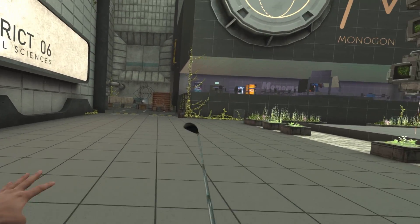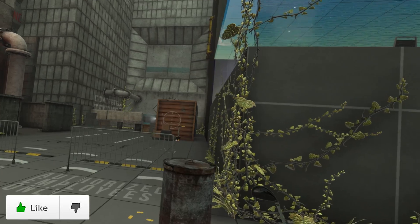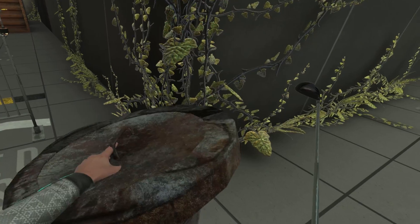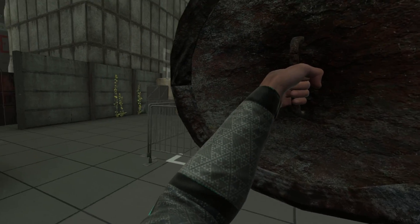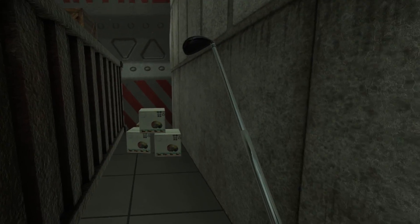If you're enjoying Boneworks on the channel so far and want to see more, make sure to leave a like on this video. Looks like we have a turret, and we have a garbage can here. So we could probably take this lid, use it as a shield. Look, we're a real knight now — run up and see if this blocks the turret. I think it's working.